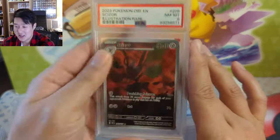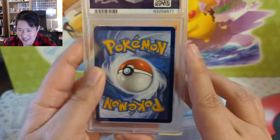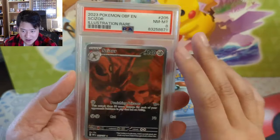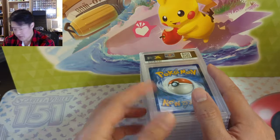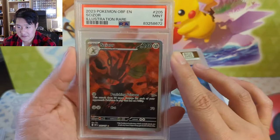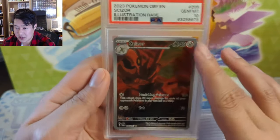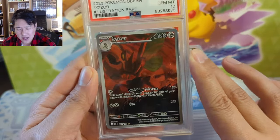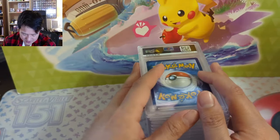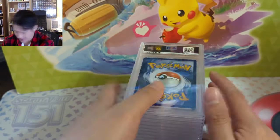My screening for what to submit to PSA definitely still needs improvement. If you have any tips, let me know. People have created tools to help you measure borders — if you have any success with those, let me know. I should be able to at least weed out the eights. Anything modern that's not the main chase card — if you get an eight, unless there's sentimental value, you're not getting enough bang for your buck. We did get one 10 for the Scizor — pretty cool art. And another Obsidian Flames alt art, the Larvitar, also got a 10.